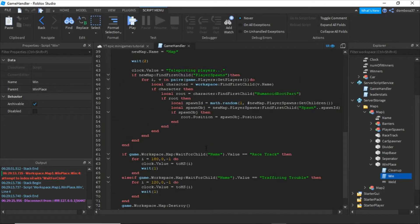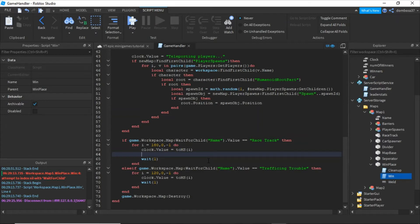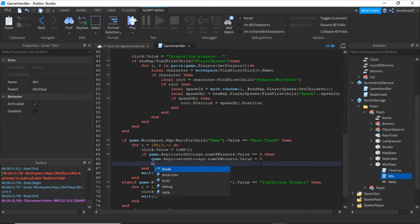Now we're going to go into game handler. Scroll down to the bottom of the game handler script to where it says racetrack. After the clock value equals to intermission, we're going to add: if game.ReplicatedStorage.NumOfWinners.Value is equal to 3, then set game.ReplicatedStorage.NumOfWinners.Value to 0 and break.